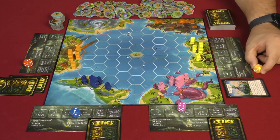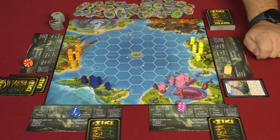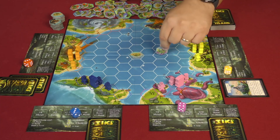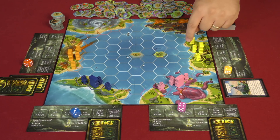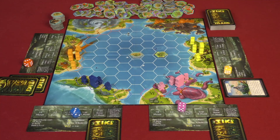So instead of rolling the die for a special action, Yellow plays the permanent card and then chooses one of their basic actions. In this case we'll build one, which means from the tiki we can build up to three spaces out. I'm going to build right out here to get a presence in the sea right away — one, two, three spaces away from the tiki. And that's the end of the turn.